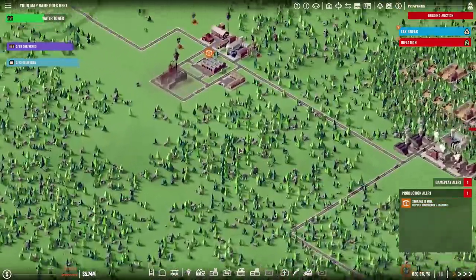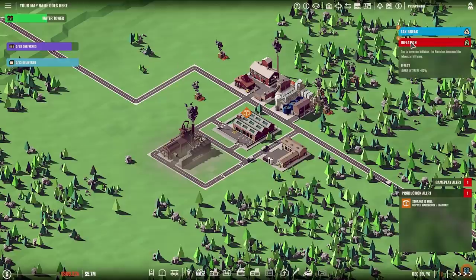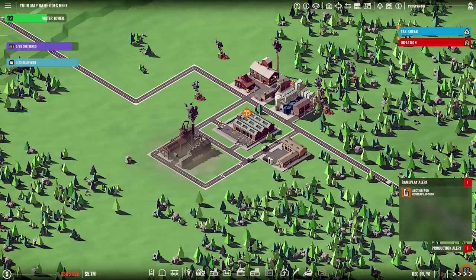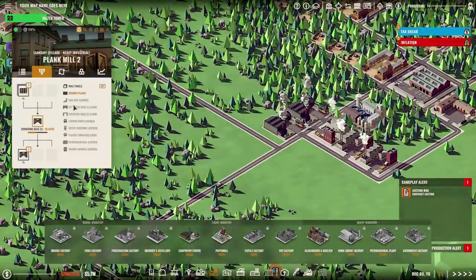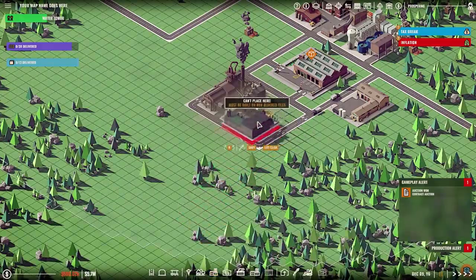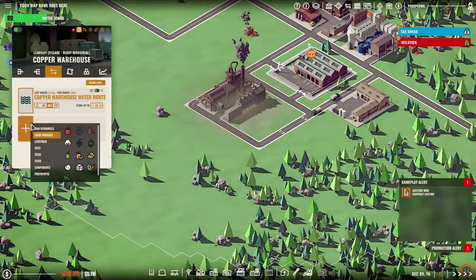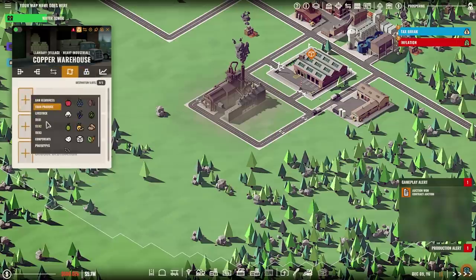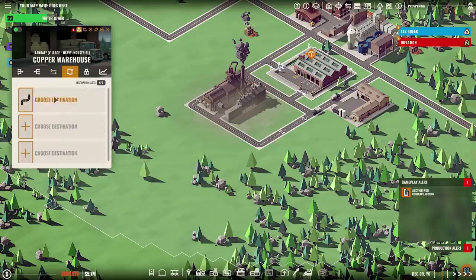Next up — oh, something else just went bad. No idea what. The inflation is pretty nasty, but it's just something we're going to have to work through. We want to make wall panels. Wall panels, I believe, are a carpentry object. Let me just have a quick look down the plank mill — yes, wall panels. I could bring the copper tubing down, or I could build another set. Since I need the wooden planks, I don't see a reason to do that. Let's instead just build a carpentry area over here. There's nowhere here that wants copper tubing, so we'll leave that as is.